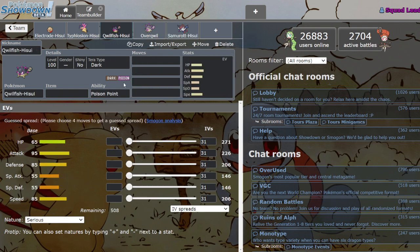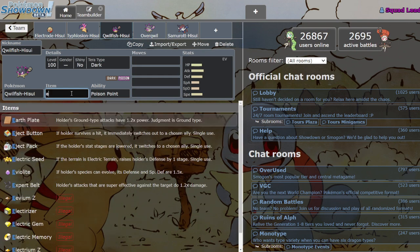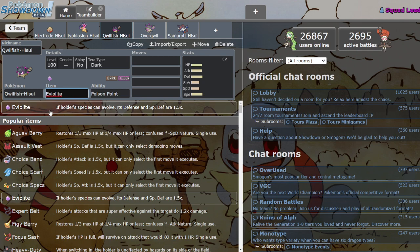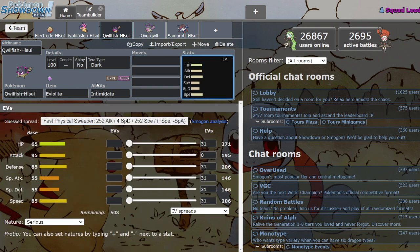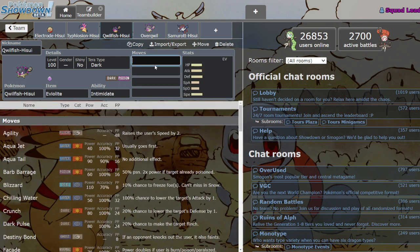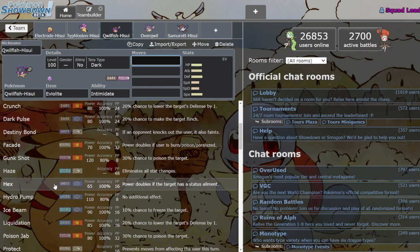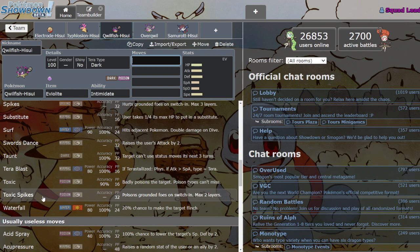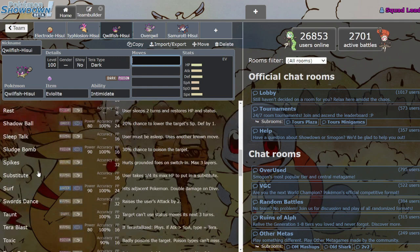Next up we got Hisuian Qwilfish. You may be wondering why I'm talking about Qwilfish since he's not even fully evolved, but there's a lot to say because Qwilfish is a pretty hype Pokémon. Regular Qwilfish is not that bad and has his uses, but now this Qwilfish can run an Eviolite, which is amazing because he also has access to Intimidate, so he's actually pretty bulky with the Eviolite. Dark/Poison is an amazing typing — only weak to Ground.